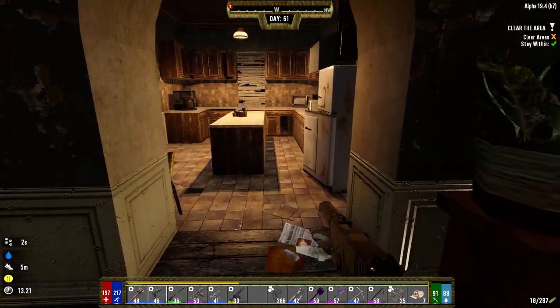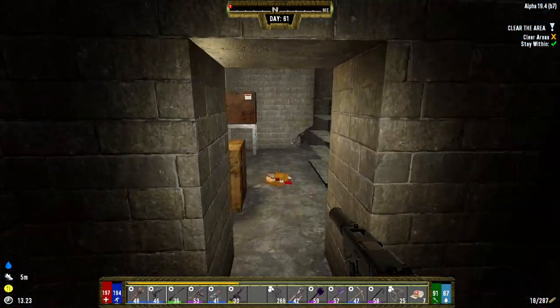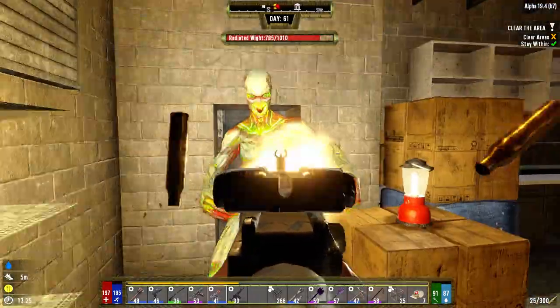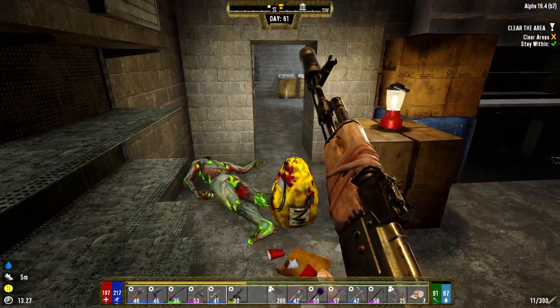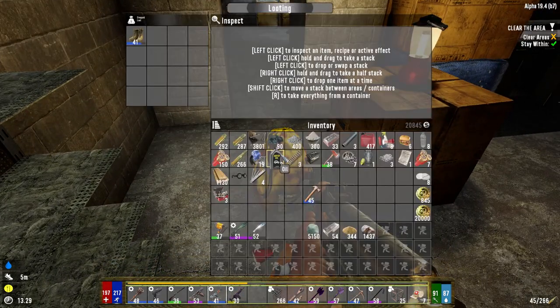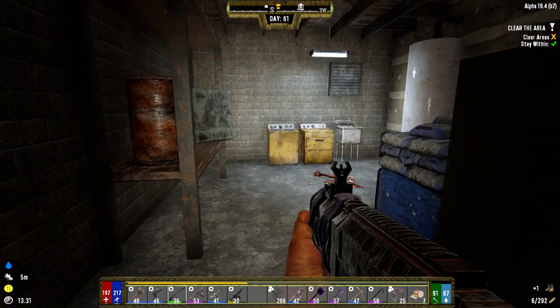Okay, we'll continue this conversation in a second — I need to put a little distance between me and him. Just a couple of shots. Radiated guy came in hot there. Better to play safe than sorry. All you had on you was some military boots — I can sell them but they're not fantastic. Got nothing else on you.